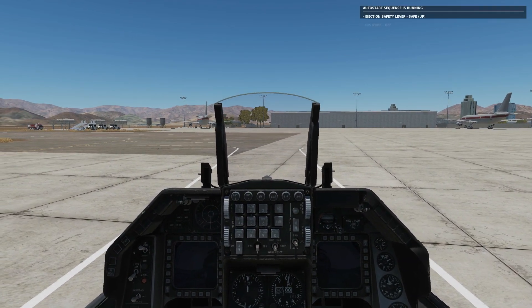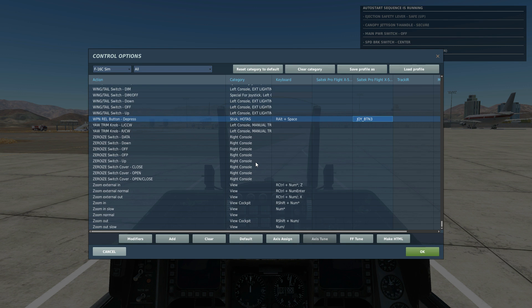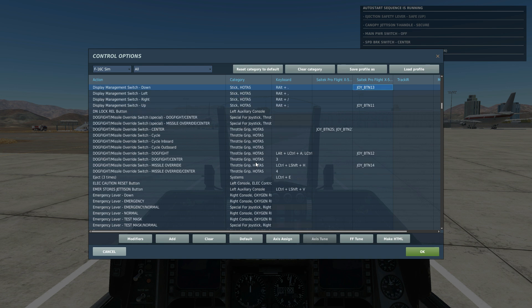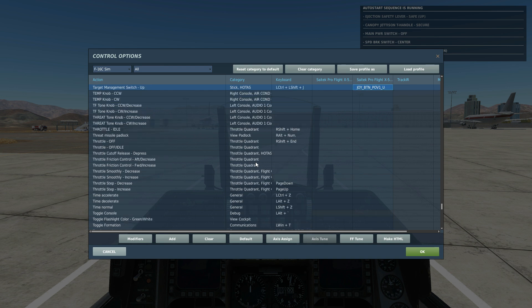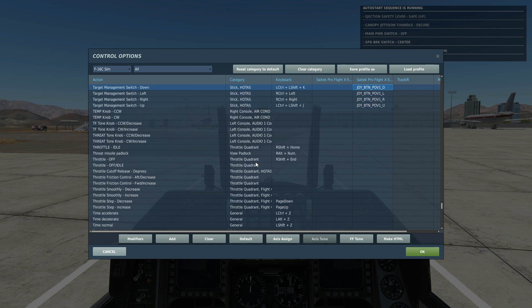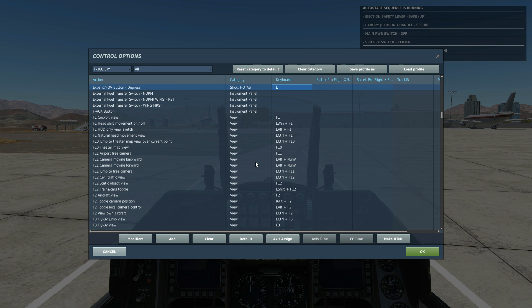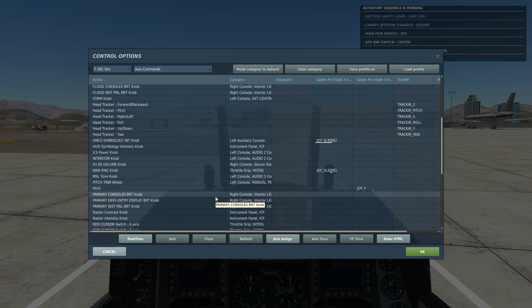Next we'll look at our controls. Push and hold weapon release to drop the bomb. Gun trigger first detent, push and hold to laze. DMS down to select our MFD as SOI. TMS up, left and down for various teapod functions. RDR cursor up, down, left and right for teapod slew. Expand FOV for more teapod function, and I'll be using the manual ranging knob for teapod zoom.